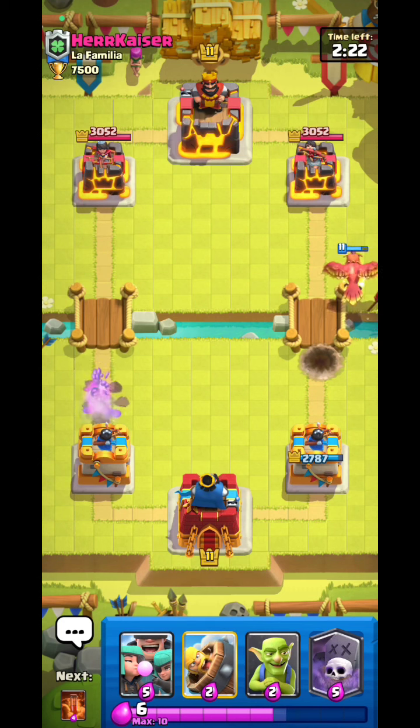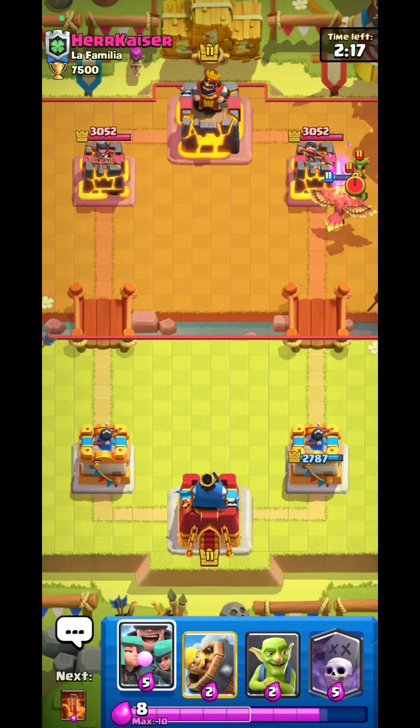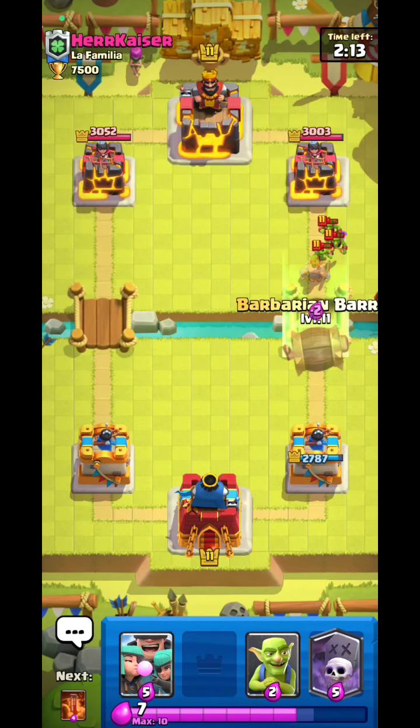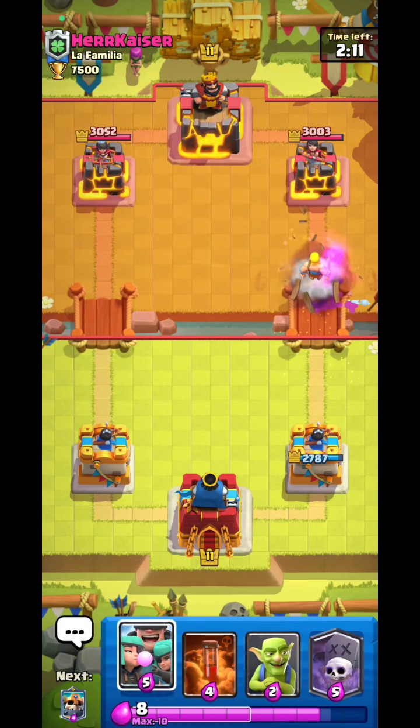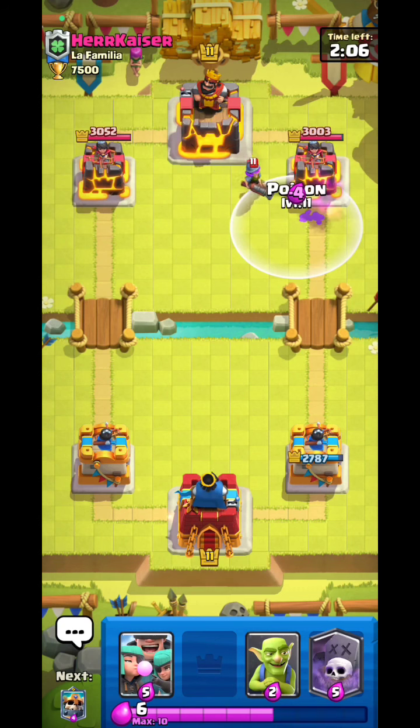Against a cycle deck you want to try to do nothing if possible until double elixir, because then you'll have the advantage — the poison gets much more value. In this case I'd go Barb Barrel — it gets so much value. He goes Musketeer, I would poison that — boom.